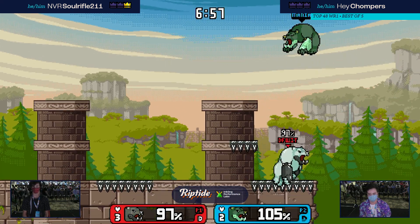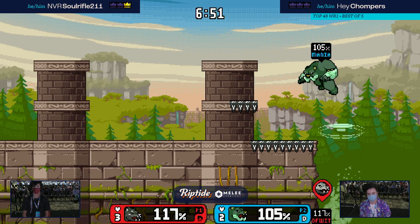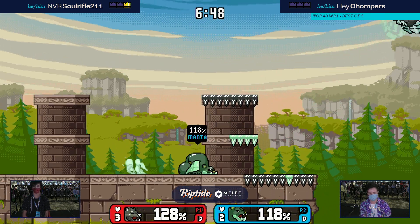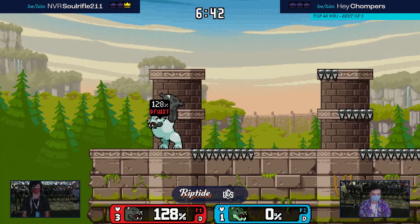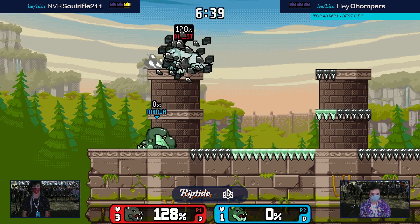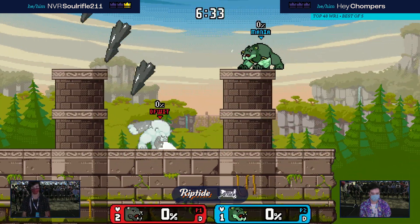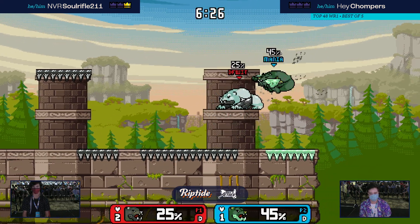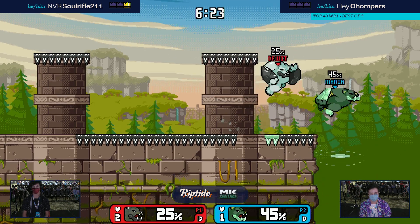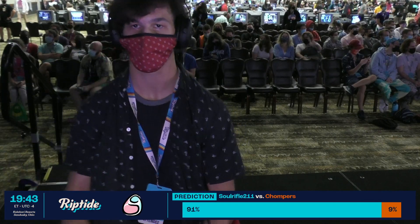Chomper's kind of getting something going this time — oh no, okay, got out of it. Good tech, get some fair there — quick armor. Uses the shards to knock Soul Rifle back off stage, but Soul Rifle's just a little too high. Interesting option there — using the down-B to clear off the ice so Soul Rifle doesn't have burst options when getting back on stage, forcing them to put down their own ice to have that quick movement. Less than two minutes left — that is Rock Wall with Edalus.